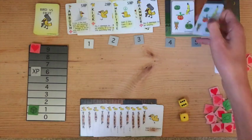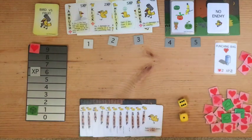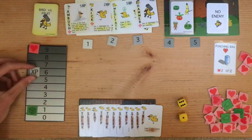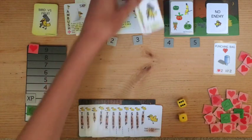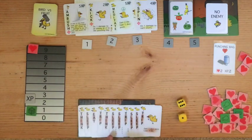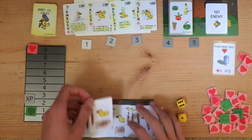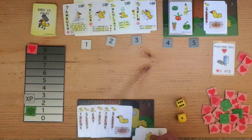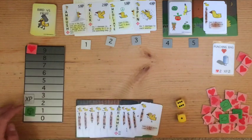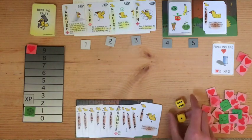At the beginning of each round, we're going to turn over the top card of this deck. Since it's a no enemy card, we're just going to place it in the discard pile. The next thing you can do during a round is buy cards from the store. Since I have 6 XP, I'm going to spend 4 on the hammer - that's its cost. So now we turn up a new card from the store, and I choose a card in my array to discard and replace. I'm going to take out this sleep, place it in the discard pile, and place down the hammer.